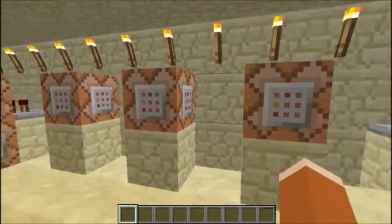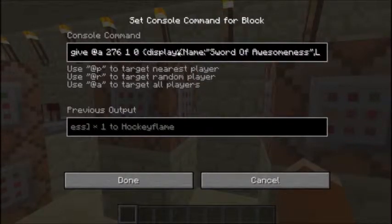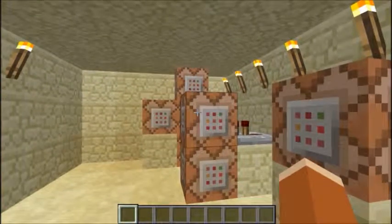Here it just makes you join the teams. I'm using the 1.7 snapshot, but you can do it differently.